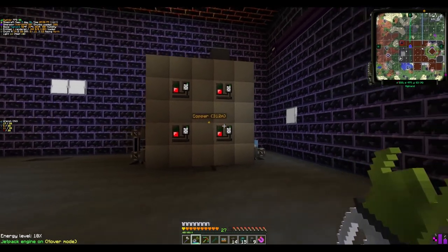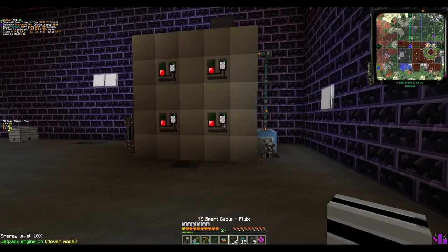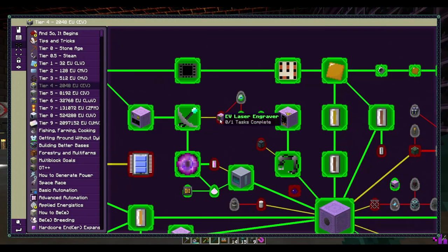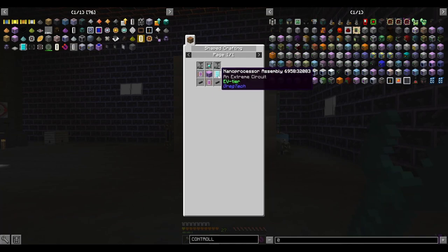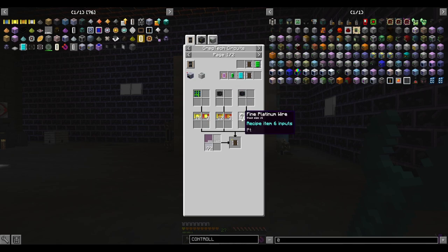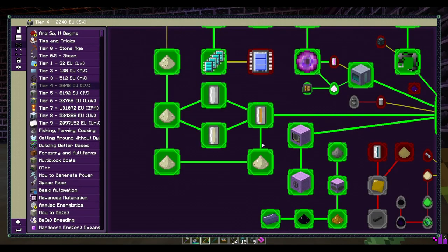Which we can see the benefit of right here. This is still currently a work in progress, but in order to get to my next bottleneck — which is the EV precision laser engraver — I needed some additional EV circuits. And in order to make our next EV tier circuit, we are going to need some platinum, leading us to tackle the automation of this. And this is nothing in comparison to palladium, rhodium, all that jazz.